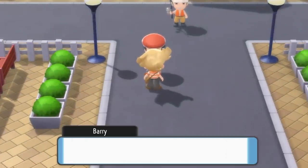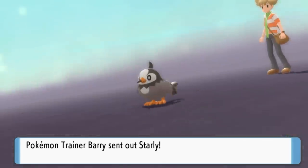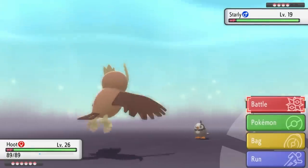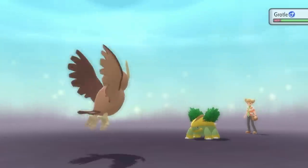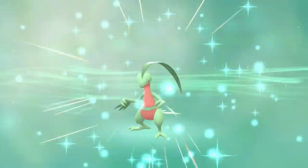As we try to leave Hearthome City, we get stopped by Barry again — but his team took the first train to Pain Town, because my Noctowl's Air Slashes could one-shot every single one of his Pokemon: Starly, Buizel, Ponyta, and Grottle — grabbing ourselves an easy victory. Once the battle was done, my Treecko immediately evolved into Grovyle, which was nice.